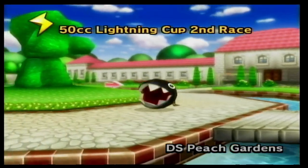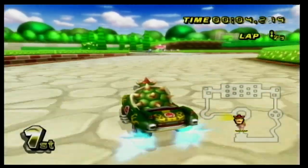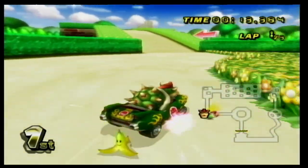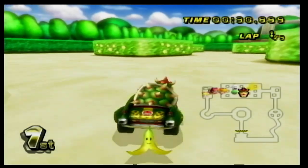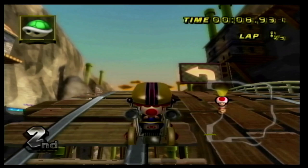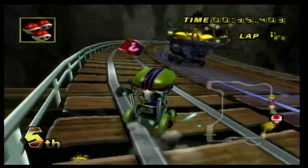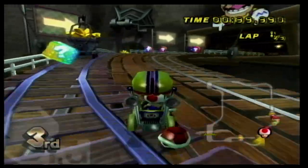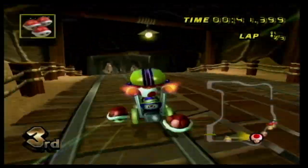Number 17 is DS Peach Gardens, and this track takes place in a garden full of flower patches that slow you down unless you have certain power-ups, which make for nice shortcuts. And you also have to dodge Chain Chomps. Number 16 is Wario's Gold Mine, and this is a really unique level with steep ups and downs. You also go through a cave with bats and even have to dodge mine carts that are on the road. I also really like the background with all the tubes and structure supports — it really makes this feel like a mine.